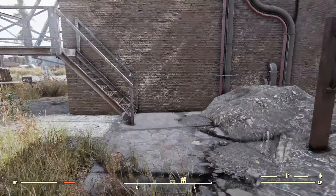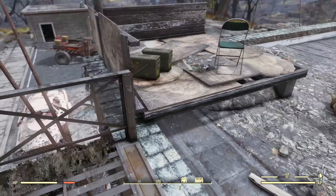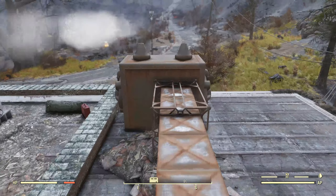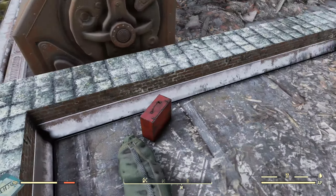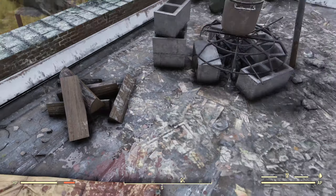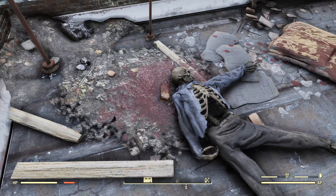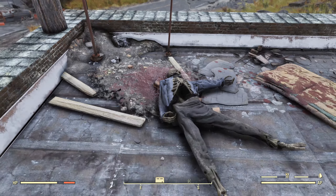Now if we come back up here, we can go up these stairs to the roof. That's where we find some ammo cases, then another dead super mutant. Coming around up here, we've got a whole bunch of AC venting, a duffel bag with some ammunition, a volatile materials box — that's nuclear material right there — and a recipe I already know. We've got a wood pile and a cooking setup, then a sleeping bag and a skeleton. The strange thing about this is that the blood looks fresh, but he's clearly been dead for some time.